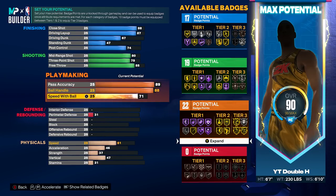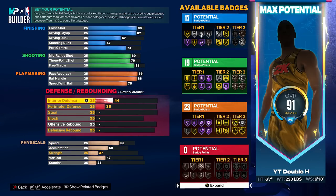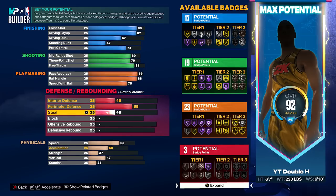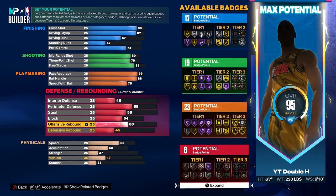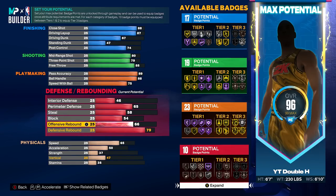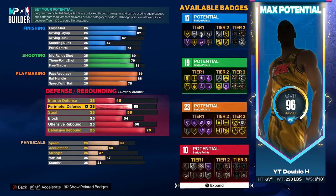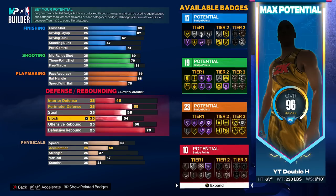Speed with ball is going to be a 75, giving you badges at the 17, 19, and 23 tiers — this build setup so far is actually really really good. For defense, obviously we all know Luka lacks defense in real life, but it is what it is. Perimeter defense is going to be a 65 — not the worst. Steal of 58, block of 54, offensive rebound 66, and defensive rebound 79. At least everything's upgraded somewhat — some builds people make just have no defense at all, but with this build you'll have somewhat decent defense.